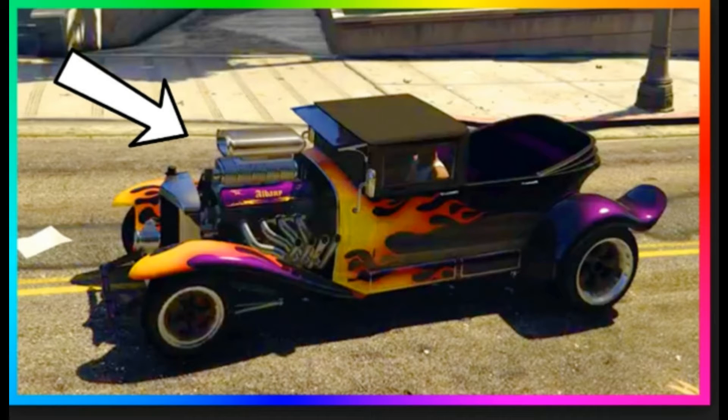Of course, the Frankenstange — bring that back. Let us be able to buy it. It doesn't handle that well, but it is unique. It looks like a Roosevelt, but it looks like a freaky Roosevelt. That's just my thing on that.